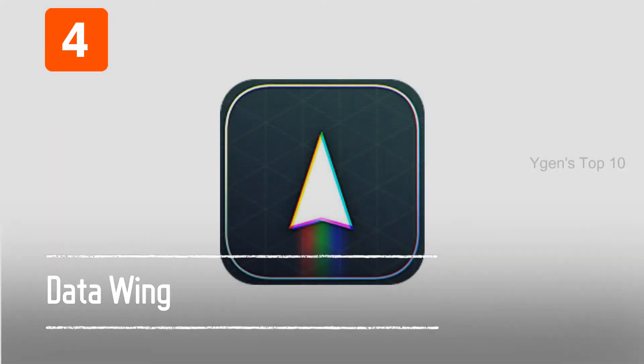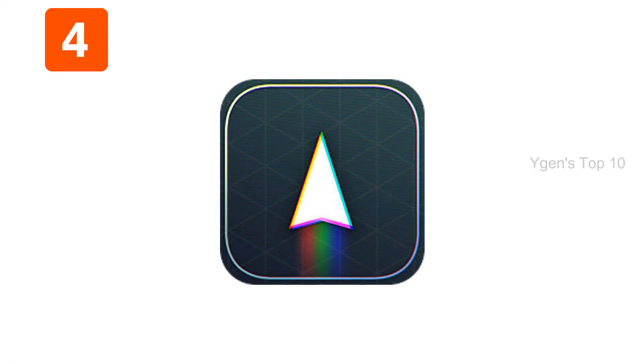4. Data Wing. With a beautiful, minimalist interface, Data Wing is a racer game where you fly through a track as a tiny triangle. The controls and gameplay can be tough to master at first, but once you get the hang of it, you'll be hooked. Each track is short enough to keep your attention but hard enough to make it interesting. You'll definitely want to check this one out.